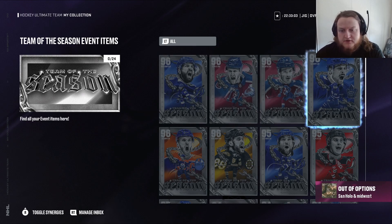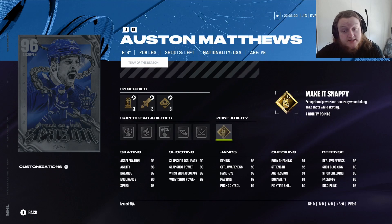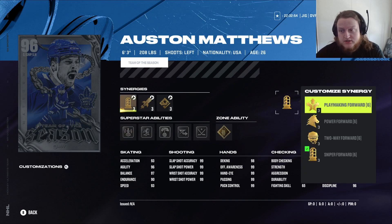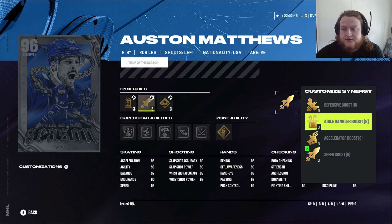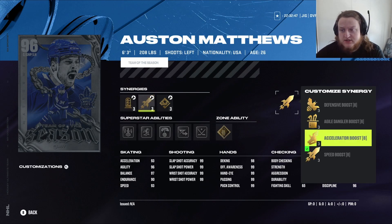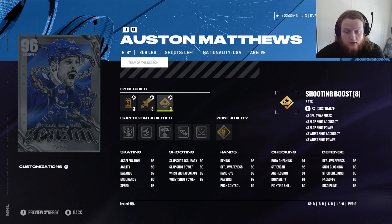First, we have Austin Matthews. He's got the Make it Snappy X Factor, Elite Edges, Puck on a String, 1T, Unstoppable Force, Sniper Forward, Playmaking, Power Forward, Two-way Forward, Speed Boost, Agile, Accelerator, Defensive Boost, Shooting Boost. Holy crap.